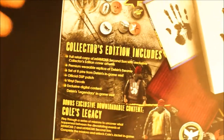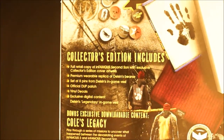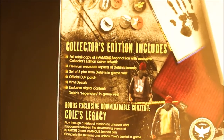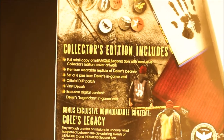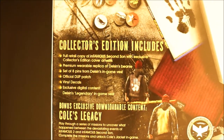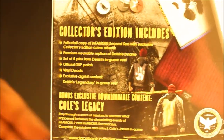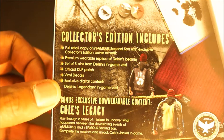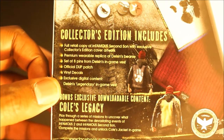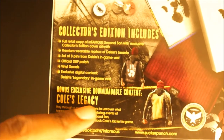From the back you can read everything that comes with the collector's edition. It's going to be the full retail game, a premium wearable replica of Delsin's beanie, a set of eight pins, Delsin's in-game vest, the official DUP patch, vinyl decals, and exclusive digital content for Delsin's legendary in-game vest.